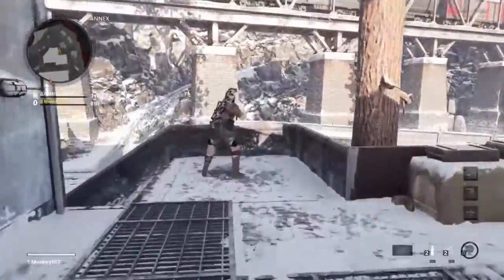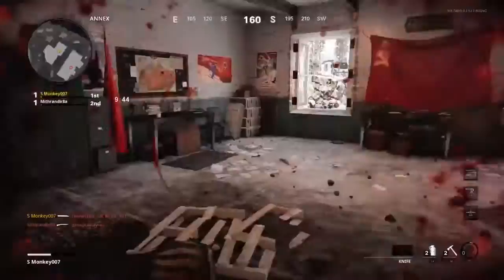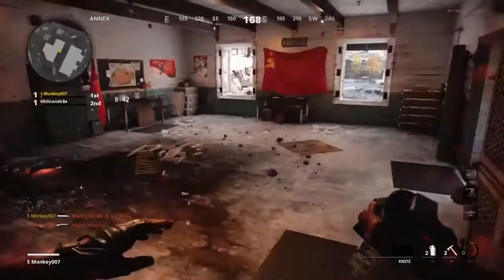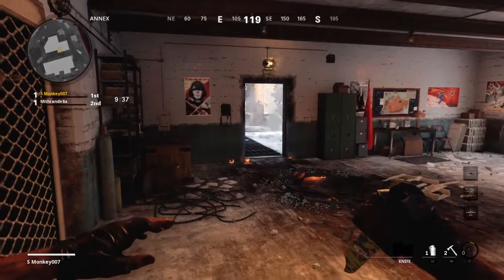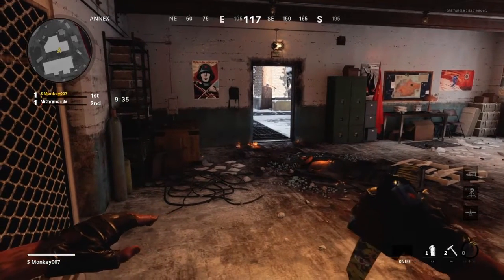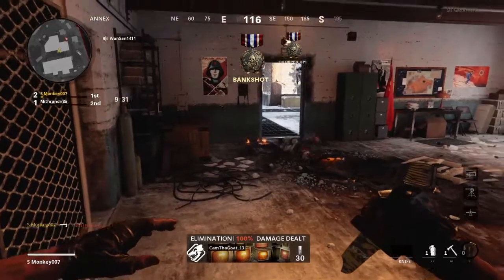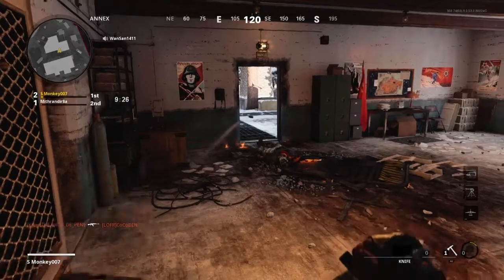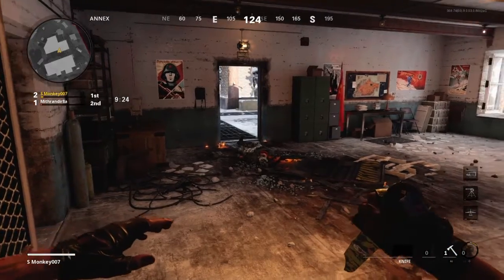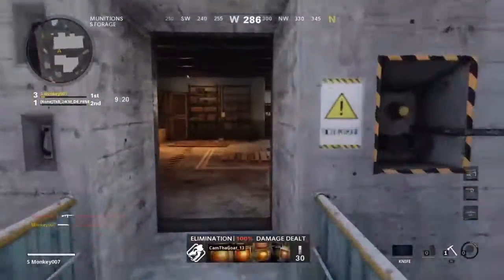Here we go — first blood! This is the Thunderdome; it's a pretty crazy little part of the map. These two buildings connect in the upstairs area. We got ourselves a little bounce — that's the one thing about the tomahawks in this game: you can get some really good bounces and ricochets with this weapon.